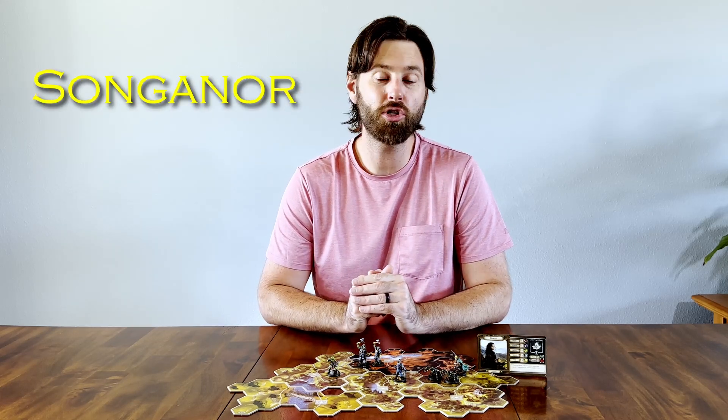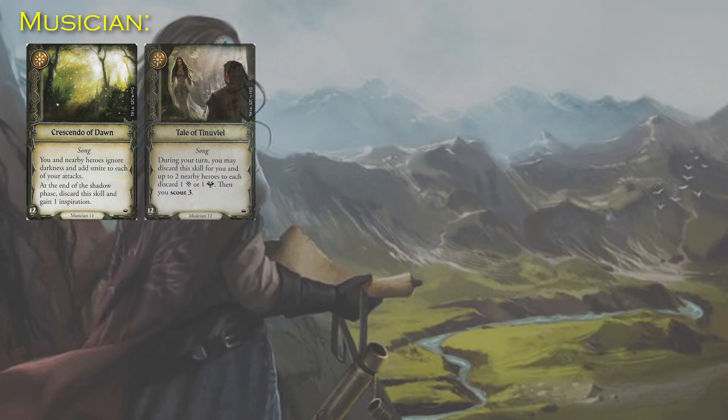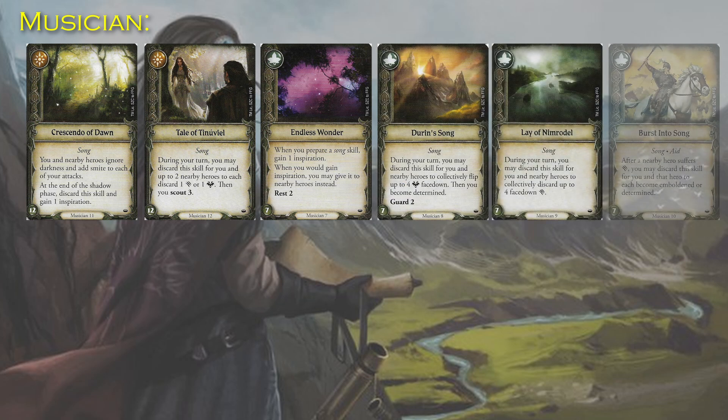Musician tends to be the role that I recommend most often for heroes that are well-suited for support, so it's no surprise that I'm going to recommend a Musician build for Eleanor. The skill deck priority I would take is Crescendo of Dawn, Tale of Tynuvel, Endless Wonder, Durin's Song, Lay of Nimrodel, and Burst into Song.